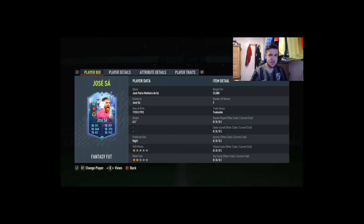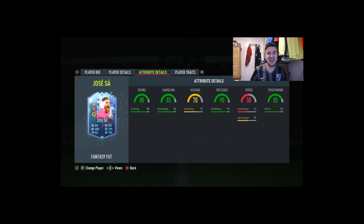Goalkeeper stats: 88 diving, 85 handling, 70 kicking, 90 reflexes, goalkeeper positioning 85. The acceleration doesn't look that great, but we'll see how it goes in game. Let's get into a game and rate this José Sá.